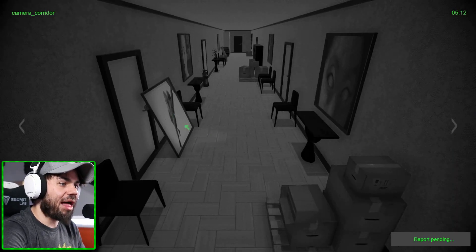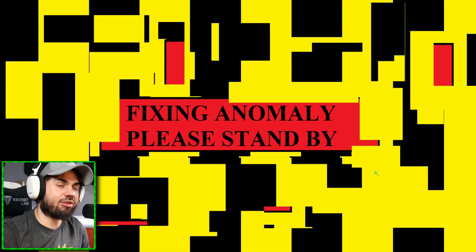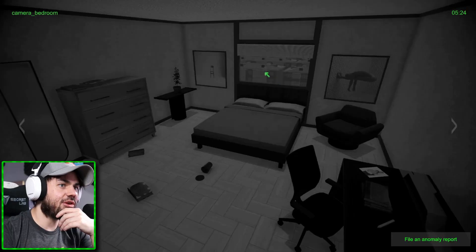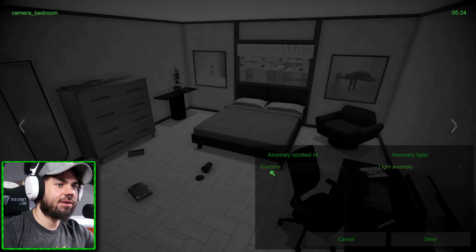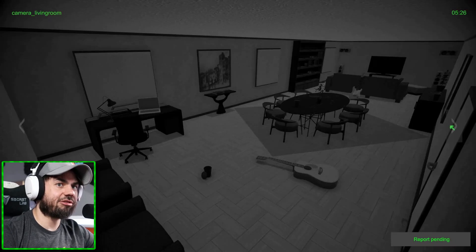Light - there's a light here. We're starting to get some easy ones now, that's what I'm talking about. Light anomaly. There's someone outside - outside, intruder. See him? He's out there. He's just chilling, looking through my window. No big deal, nothing weird. Crushing it right now - you're doing amazing work, buddy. Keep it up.